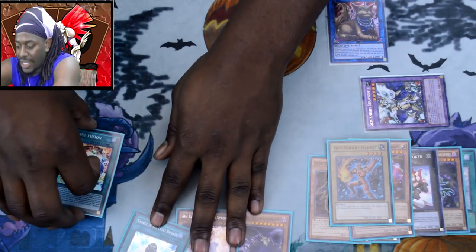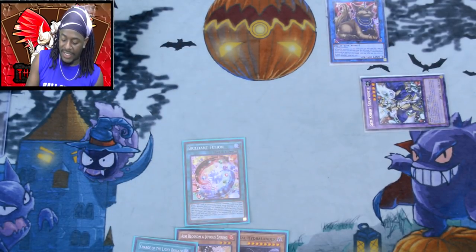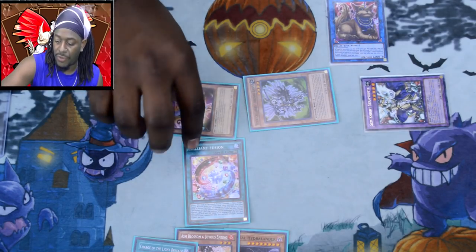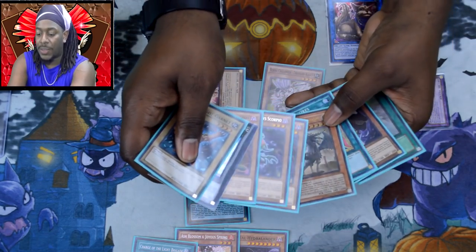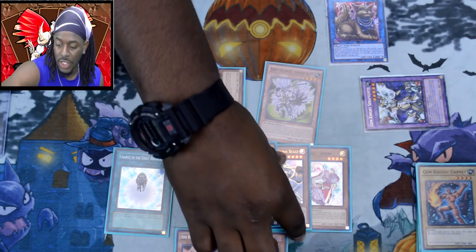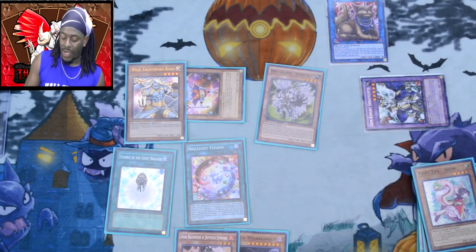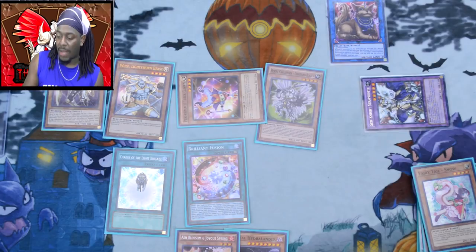That triggers Trick Clown paying a thousand Life Points to summon itself, which also triggers Thousand Blades to summon itself. In this situation, I'm going to activate Charge of the Light Brigade first to see what I mill — we milled Snow, Wolf, and Lumina. Wolf is going to get summoned to our side of the field. Then we gain Raiden from our deck to our hand via Charge's search effect, and use the Gem-Knight normal summon to summon Raiden.